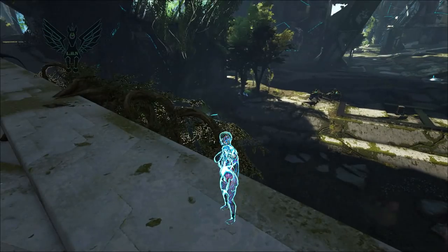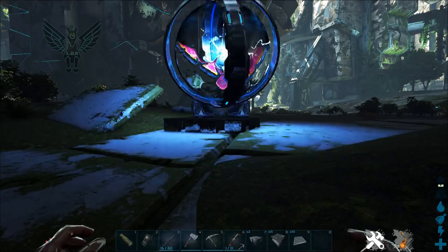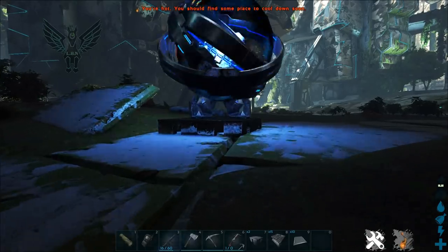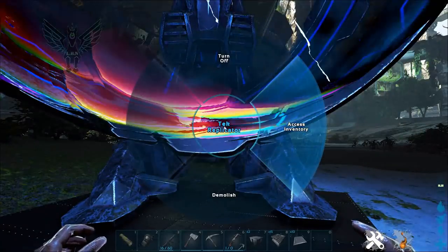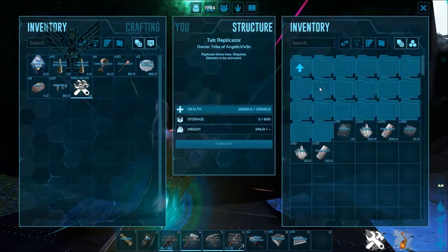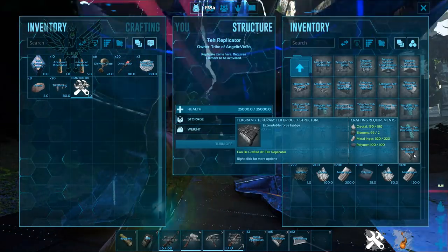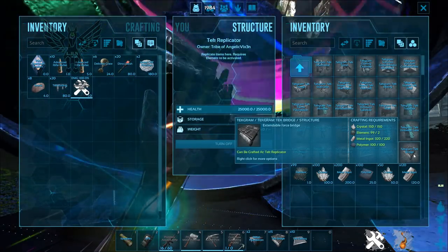The first thing I want to go over is how you make them. You make the tech bridge in the tech replicator. They're actually very cheap to make — you only need crystal, element, metal ingots, and polymer. It's really easy to make these things, but you do have to be level 72. That's actually pretty easy, especially when we do our video on the level-up run on Extinction, which is coming in the near future.